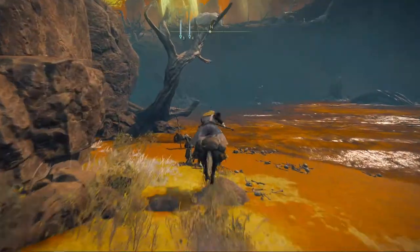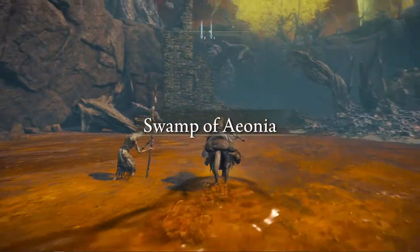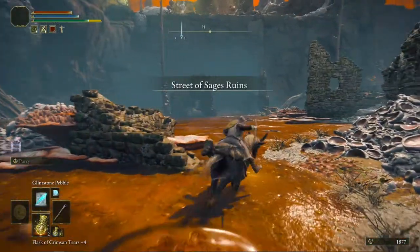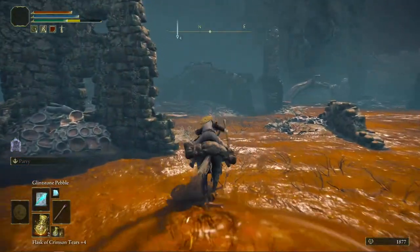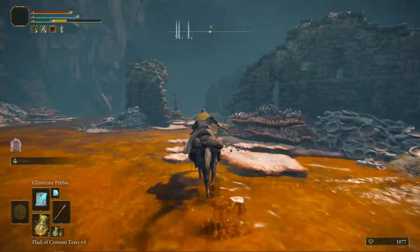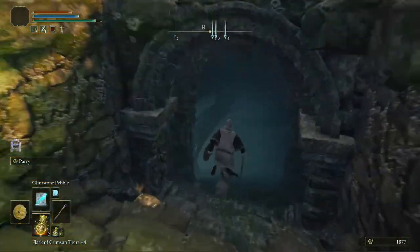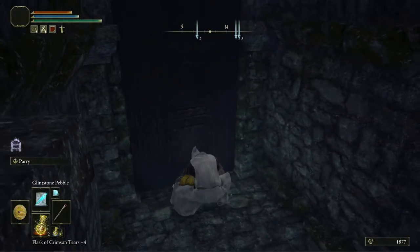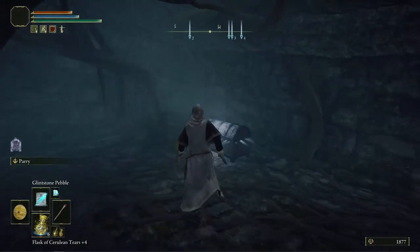All you have to do is go to the left. Just leave these guys be — you'll be fine on your horse. There's the big ruin, that's where the staff is. We just keep straight, hang north here, and we're going to hop off our horse, ignore these guys, and drop down in here. There will be a chest here after we open the door. And here it is — here's the spell.